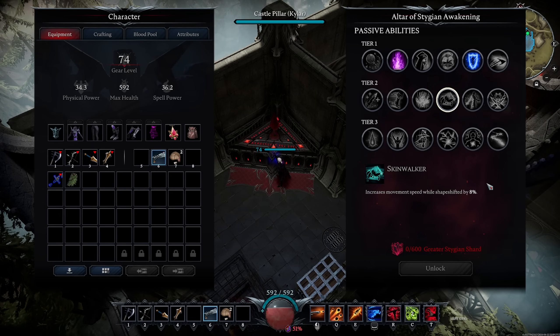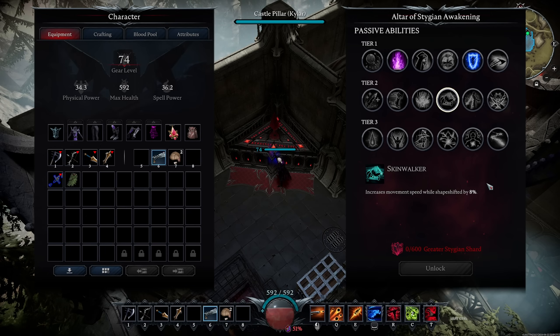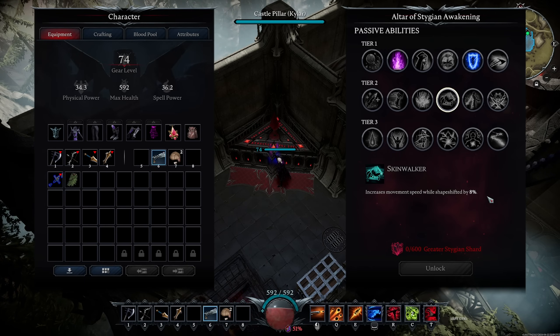Skinwalker is a mandatory passive for PvP — get it as soon as you possibly can. Normally in wolf form it all comes down to whoever has better movement and pathing. This is a flat 8% movement speed. If you're chasing someone and they have 8% movement speed on you, you're not catching them unless they make a huge mistake. So yeah, this one is mandatory and super good.